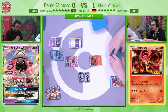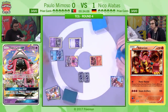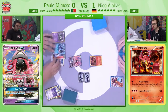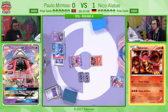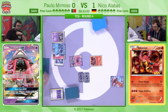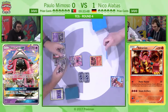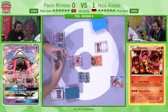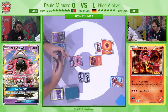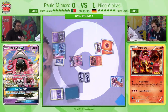He goes for that Heavy Ball once again, and we both have to imagine it's going to be the Seismitoad EX. Why would he go for Seismitoad? Actually, Seismitoad is really nice because it gives you type advantage over Volcanion — although Volcanion is 130 HP, meaning it won't be KO'd with two Quaking Punches. He does get the Double Colourless Energy and the Choice Band as well. No Wimpod down, but what he really wants is a turn two Quaking Punch plus ability lock.